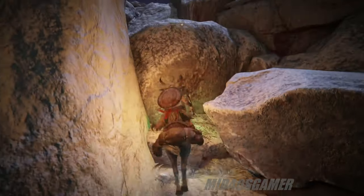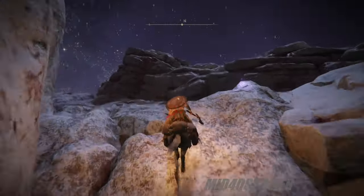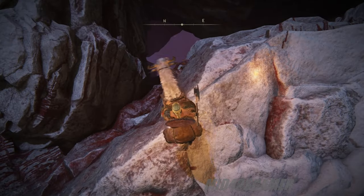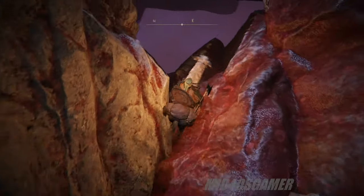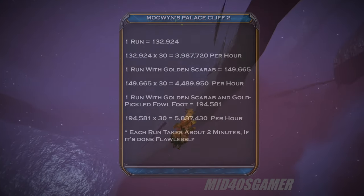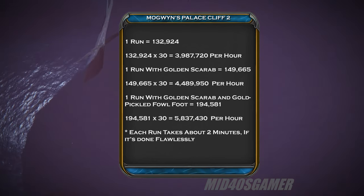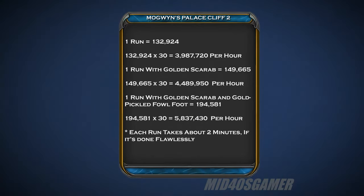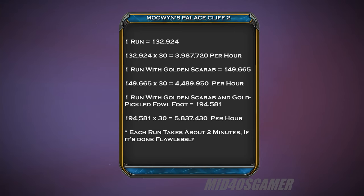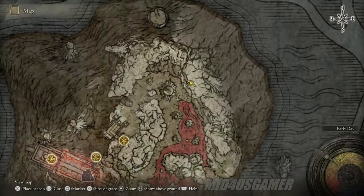This method isn't rocket science but it isn't easy either, and just like anything else may take a bit of practice. Once up top there's a large hole nearby that you'll need to drop down into and execute a double jump out towards the center, then swing your weapon continuously. If you don't double jump and just fall through the hole you'll die almost straight away, making the double jump a necessary evil. Without any rune boost help you can expect 132,924 runes per run, and with each run taking about two minutes you'll pull in a grand total of 3,987,720 runes per hour.